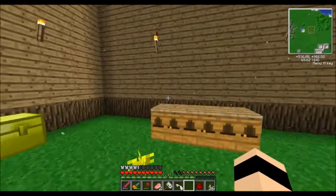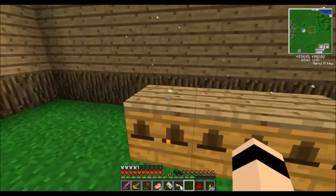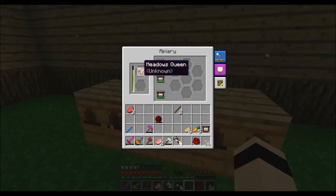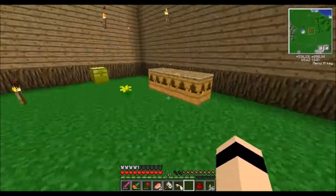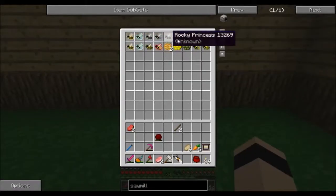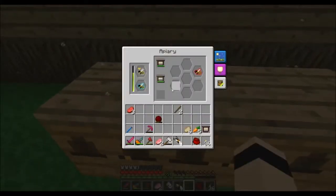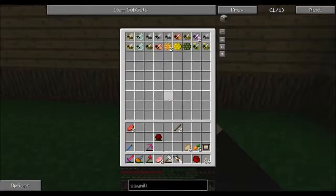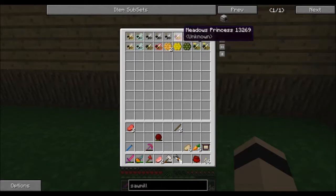I didn't really explain bees that much so I want to backtrack and go over them. With mundane bees, whenever you break a hive you get a princess and a drone. You breed a princess with a drone and you'll get a queen — the queen retains all the properties of the princess, and when you combine the two the offspring will have a chance to mutate. We have to build an analyzer to analyze the bees to figure out their different properties.